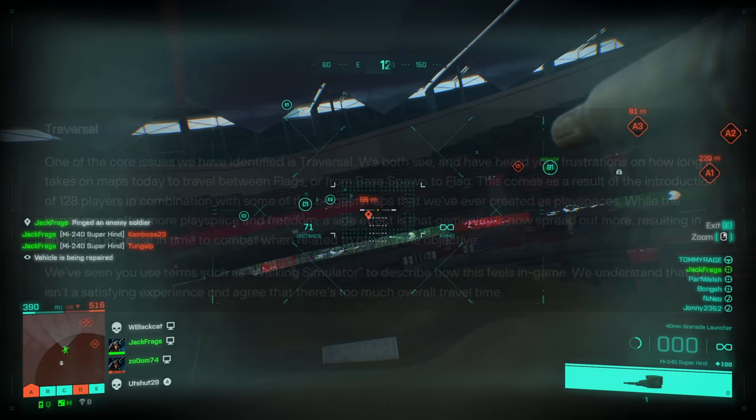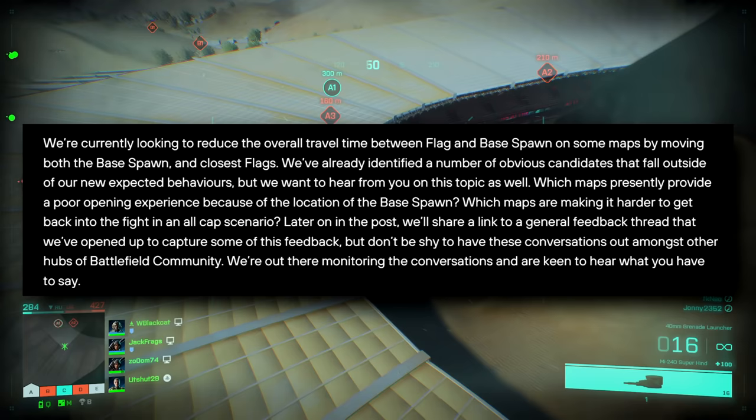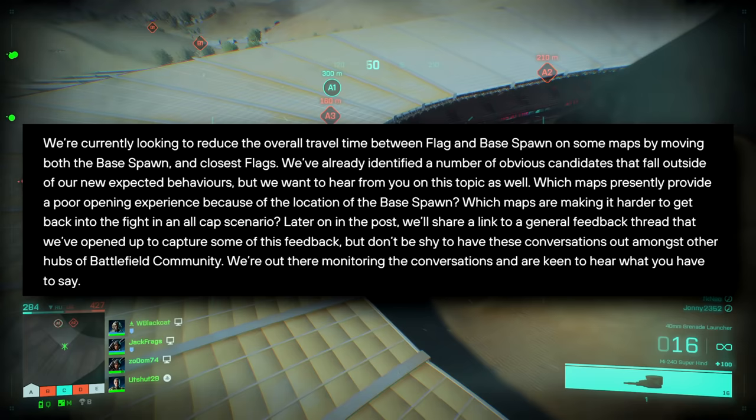DICE are currently looking to reduce the overall travel time between flag and base spawn on some maps by moving both the base spawn and the closest flags. They've already identified a number of obvious candidates that fall outside of their new expected behaviors, but they also want to hear from the community on which maps presently provide a poor opening experience because of the location of the base spawn.